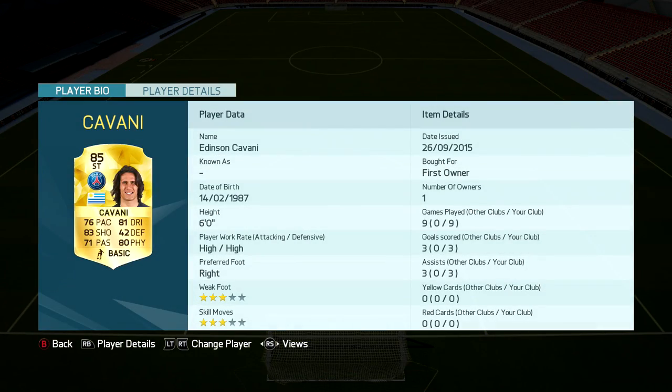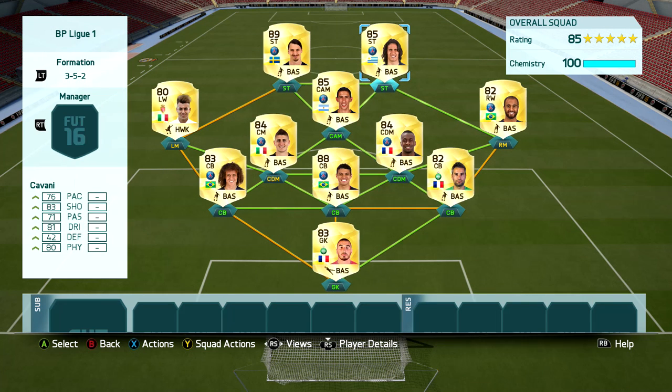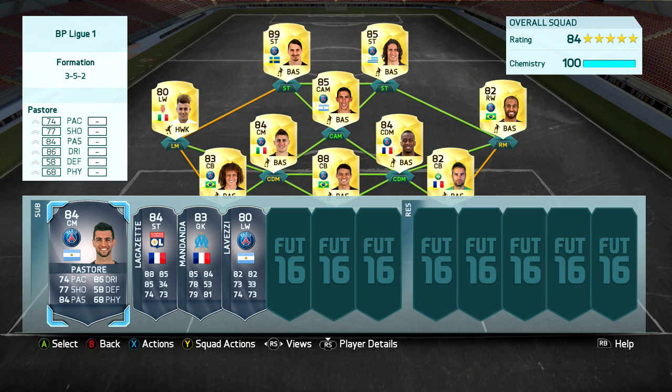On the right side we've got Cavani — 85 rated — one of those players you just hate picking because it looks like it's going to be Suarez and then it pops up with that PSG badge. He's got 76 pace, 80 shooting, 81 dribbling, and 80 physical stats — actually better than I thought. His stats don't look great, but that's just how FIFA 16 is; you don't score many goals. He's 6 foot and very good in the air, so if you want to abuse crossing, these are the two strikers you want up front.